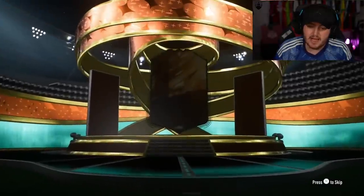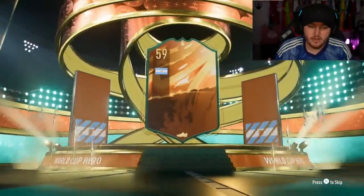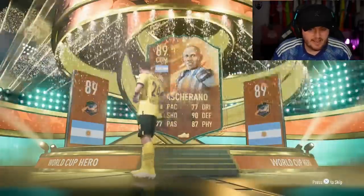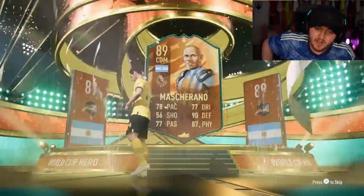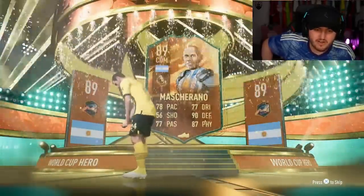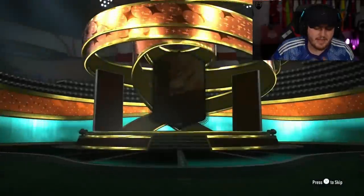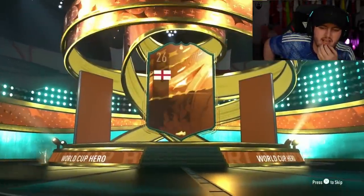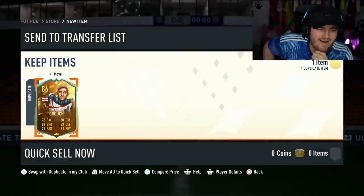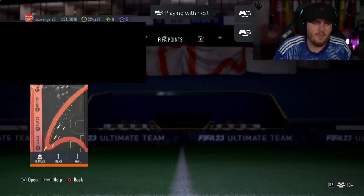We've got Dale's pack - his club name is 'I Love EA'. EA, show the love back. It's Mascherano again - a lot of Mascheranos. More Mascheranos than he's got hair in his profile picture. Next one - English left mid. No! Peter Crouch, go away. Two-meter Peter. And is it a duplicate as well?